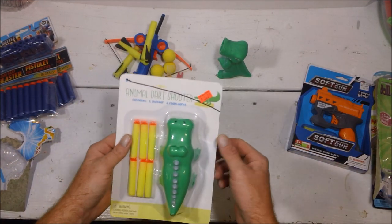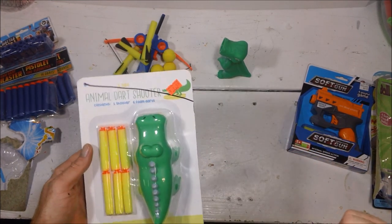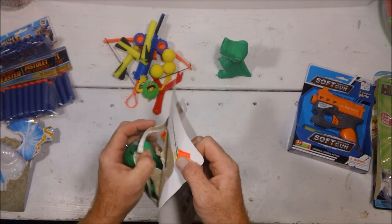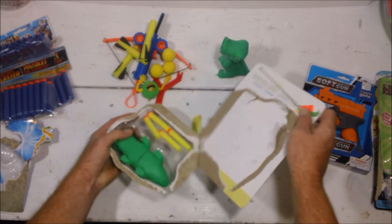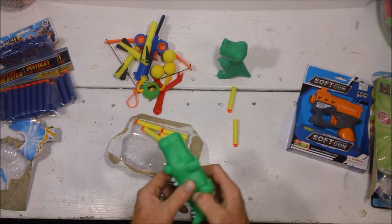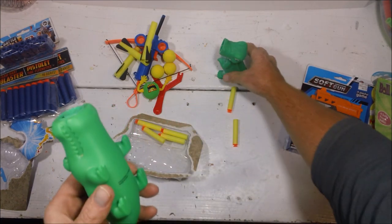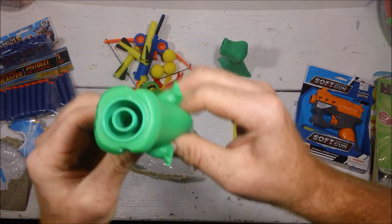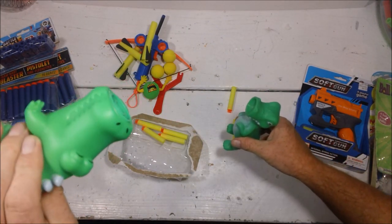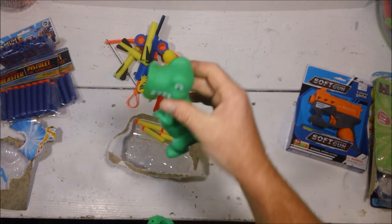Let's move on to the other one. This one is a dart shooter — I don't see a whole lot of them that are squeezable animals that shoot darts. I picked this up for $1.59 at a local discount store. This guy's squishy. For comparison purposes, like this little guy, easy to squish — almost like I expect it to be a squeaker toy. This one feels like it's supposed to be just a plastic kid's play toy.